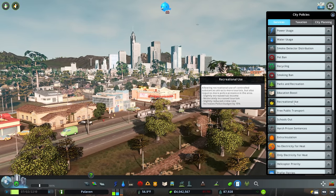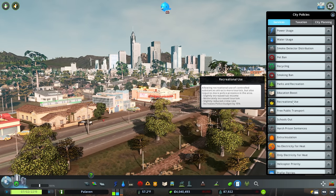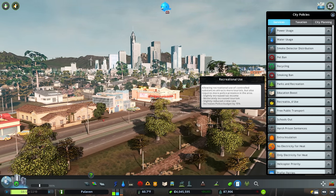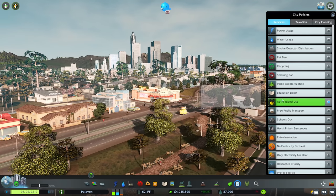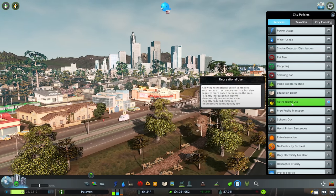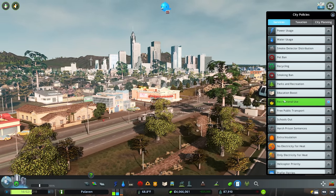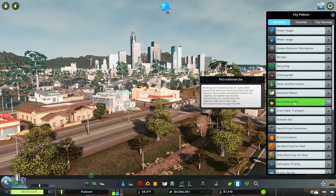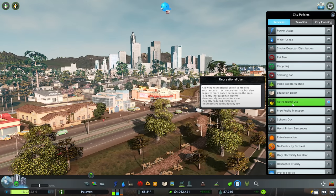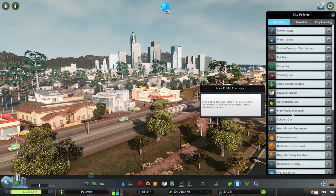Next up we have recreational use, which slightly increases tax income, moderately increases tourism numbers, and slightly reduces crime rate, with a trade-off of a 15% increase to your policing budget. This is usually a good policy to have on citywide. If you have nightlife or tourism specializations in a district this can be useful to apply there specifically, but in my experience there's never any reason not to apply this policy citywide.